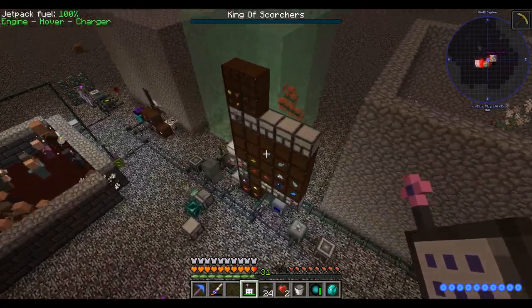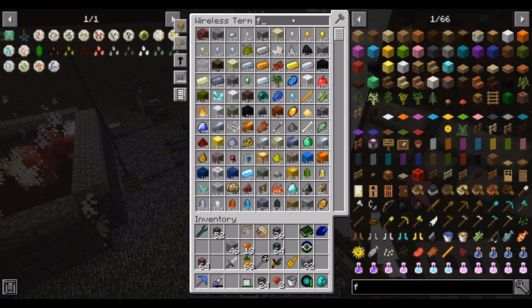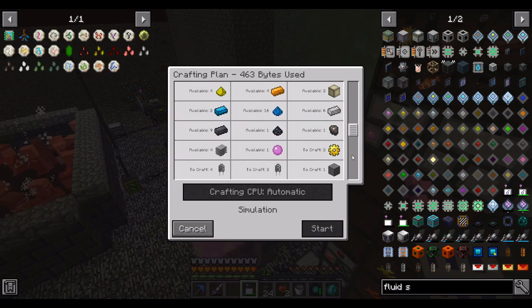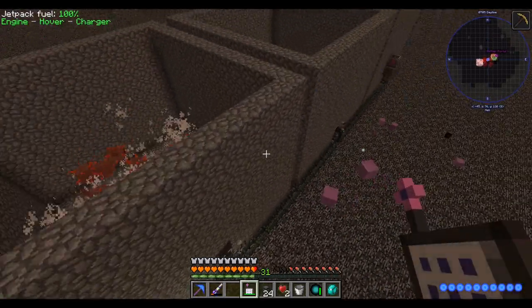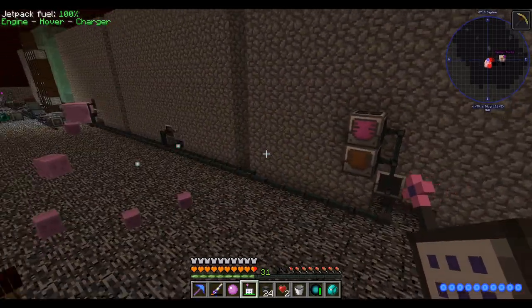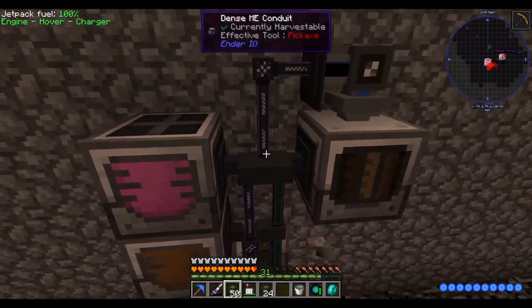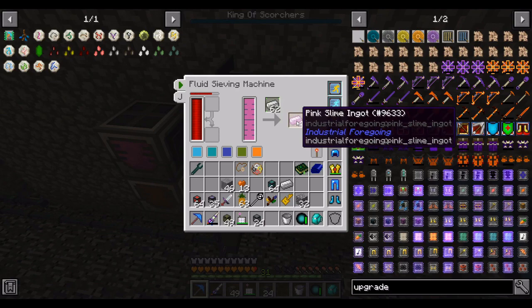Pink slime balls can be compacted into regular slime blocks, which means they can also be turned back into green slime if you care. Generally speaking, any recipe that accepts green slime will also accept pink slime. However, there are some recipes that explicitly require pink slime, like the fluid sieving machine. The fluid sieve explicitly requires a pink slime ball. With the fluid sieve, we can turn this pink slime fluid into ingots instead of just pink slime mobs. Let's go build one.